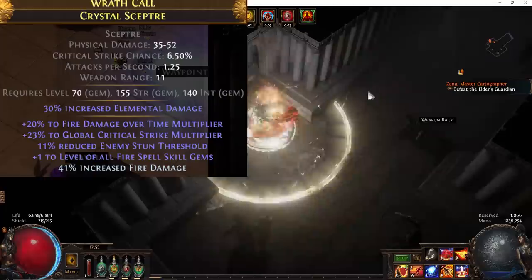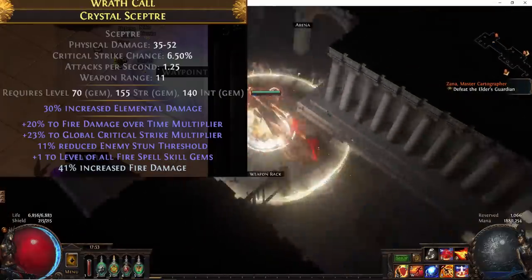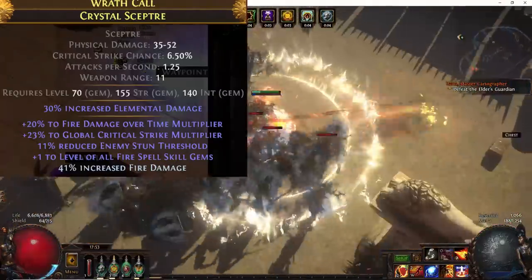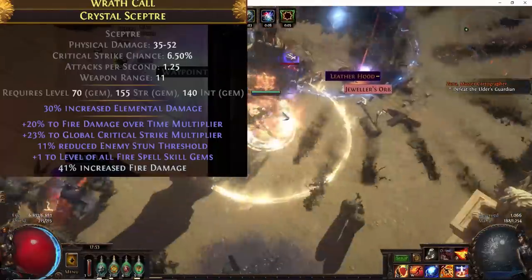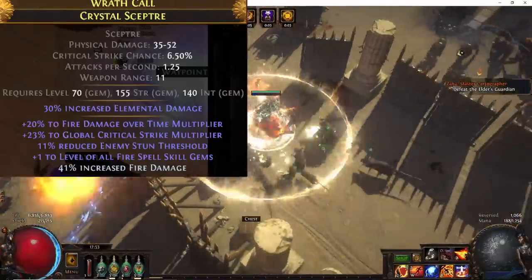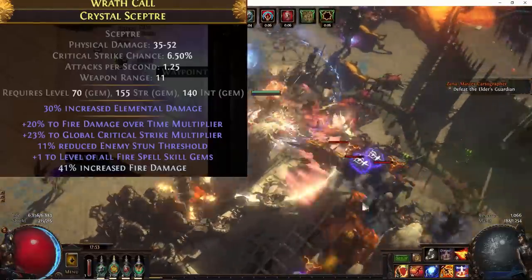For our weapon, ideally we want plus 1 to fire spells, fire dot multi, and as much increased damage to fire or elemental damage as possible. The best base for this is an Opal or Void Scepter for the 40% increased elemental damage implicit. Then you'd craft it with Scorched Fossils until you hit plus 1 to fire gems, and also craft on fire dot multi. You can craft up to 20% fire dot multi on a scepter with a betrayal craft, so what I have here would be achievable if you just found an item with plus 1 fire spell and then crafted on fire dot multi.